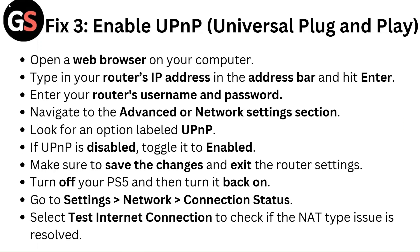Fix three: Enable UPnP — Universal Plug and Play. Open a web browser on your computer and type your router's IP address in the address bar. Enter your router's username and password. Navigate to the Advanced or Network Settings section and look for an option labeled UPnP. If UPnP is disabled, toggle it to Enabled, save the changes, and exit the router settings.